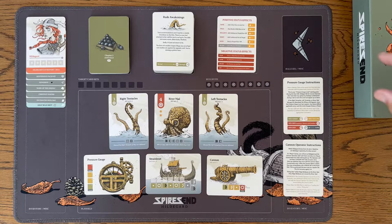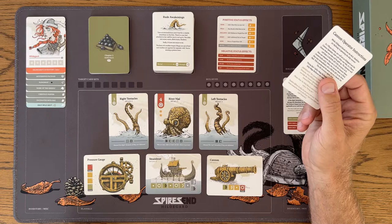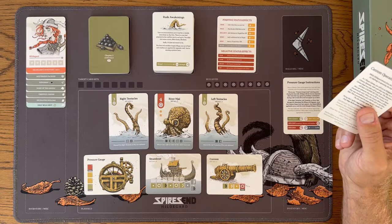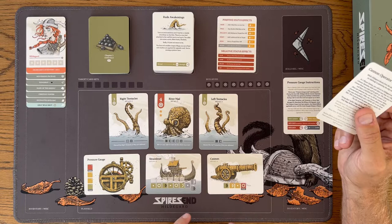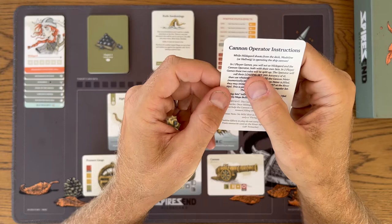We'll go over the cannon operator. During this encounter, there are two different things happening at the same time. If you're playing a one-player game, you are taking control of Hildegard and whoever is operating the cannon. In a two-player game, it would be your second player. In a one-player game, it's Madison who's on the boat for you during the story, and you're going to take on both responsibilities.